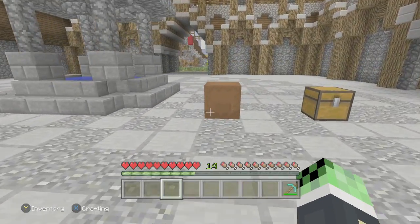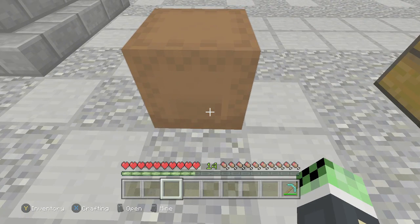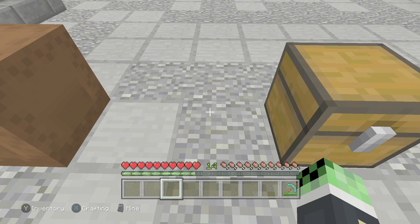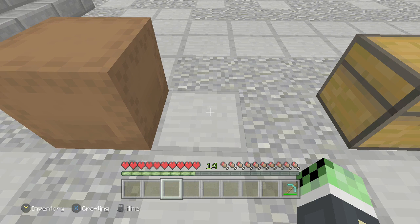Now for this next one — this is very powerful and very similar to the Bedrock Edition one. This one works on the Xbox One Edition. If you do this on the PS4 edition it works sometimes, but I want to warn you that this glitch will sometimes take all the items away that you put in the chest. So if you are on the PS4 edition, make sure you make a copy of your save before doing this glitch. On the Xbox One Edition, it doesn't take away your items — it works perfectly. PS4 edition, just be wary.